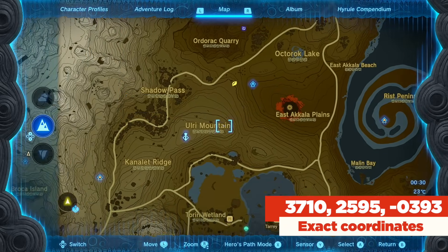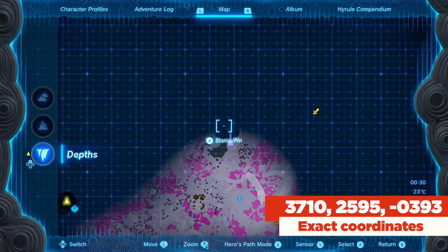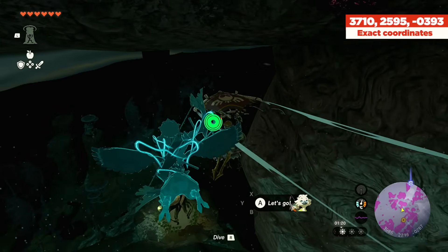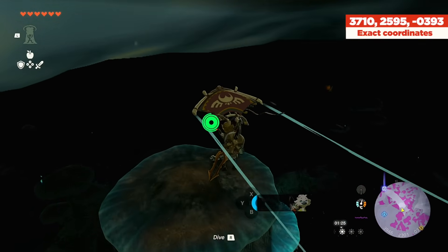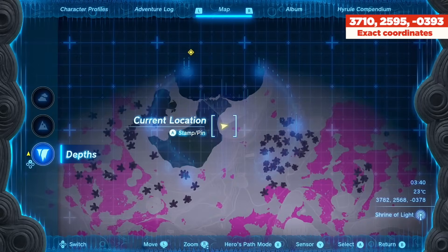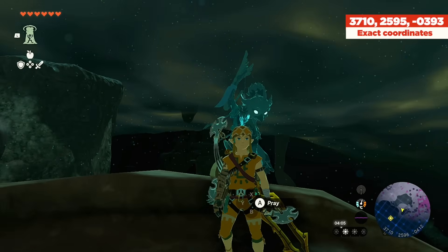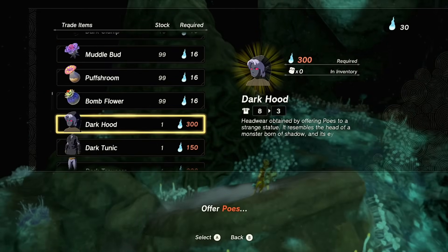From the East Akkala Plains Chasm heading north, we go up toward the spring. As soon as we make our way down I can see the light root I already activated - that's the one right next to Tarrytown. If you maintain your altitude you're at an advantage here, because you need to make your way from this platform which is one of the highest points near the water. You can actually land directly on him - he's the brown structure at the Wellspring of Power - and this being our fifth unlock, we now have access to the Dark Hood for 300 poes.